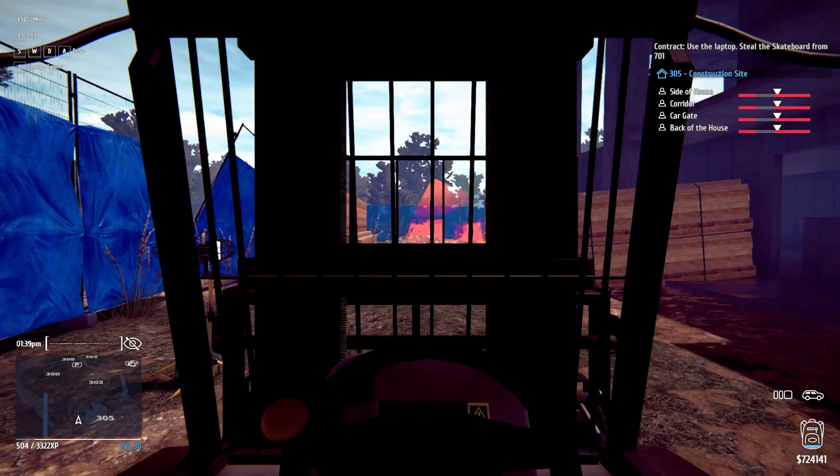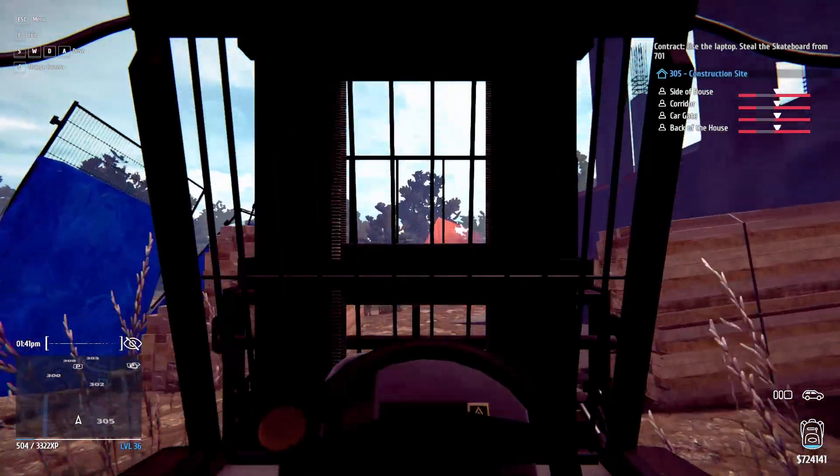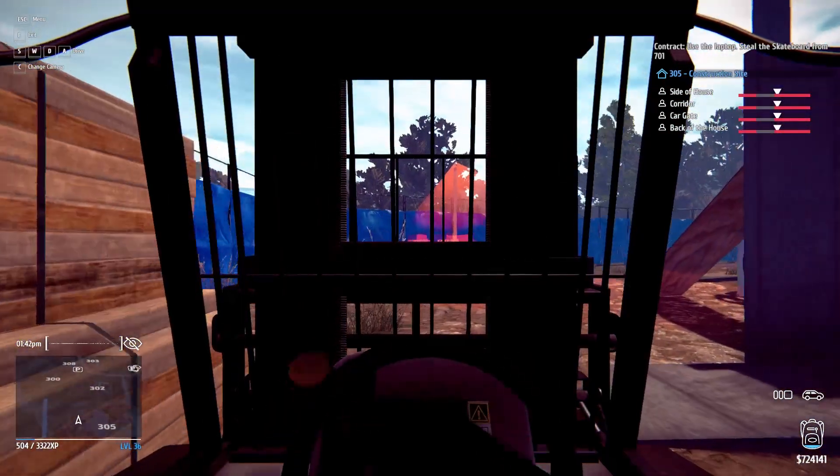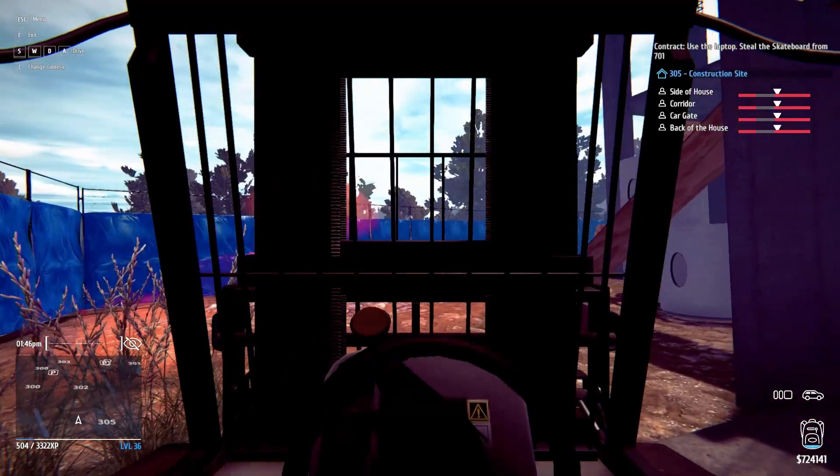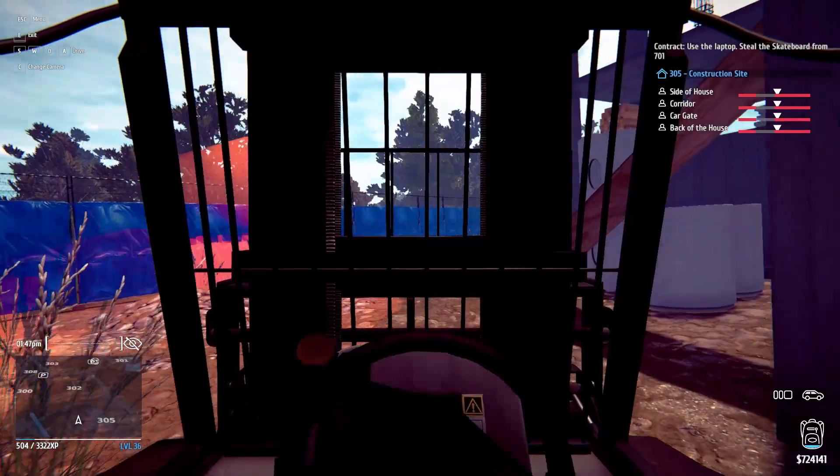Go forwards and stop near the cameras. Confirm it's not pointing in front of you. When it's looking away, drive forwards.